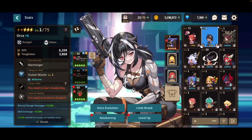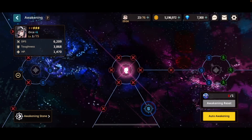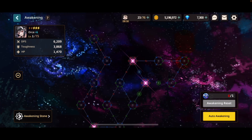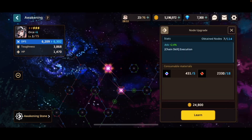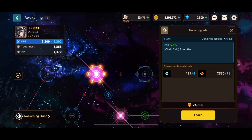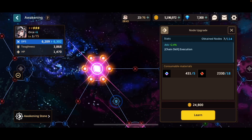Next we have Awakening. This is how you unlock more stats and abilities beyond just leveling up your equipment. For this menu, I advise only unlocking the very first circle for any character you are using. The reason for this is that it unlocks your chain skill, which I will explain very soon. The reason I also recommend only doing the very first circle is because some of the nodes use an extremely rare resource called Legendary Awakening Stones. Do not go past the first circle until you fully understand the importance of this screen.